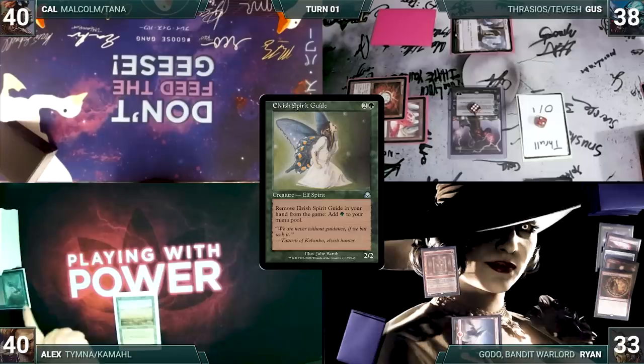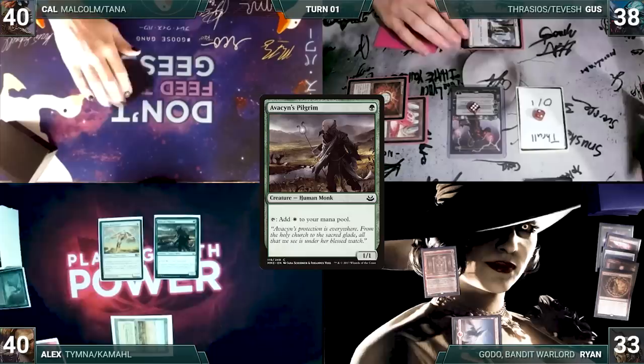Alex draws and plays a Savannah. He exiles Elvish Spirit Guide from his hand for a green. He casts Serra Ascendant. He casts Avacyn's Pilgrim. Alex ends his turn. Cal draws and plays a Bloodstained Mire and passes.